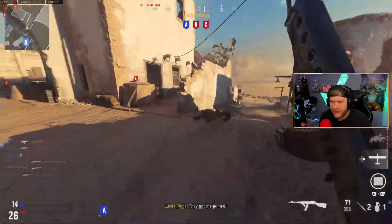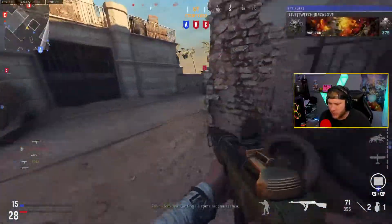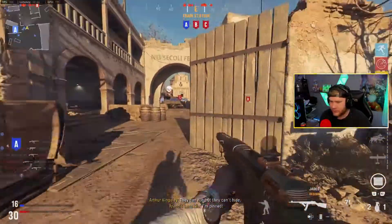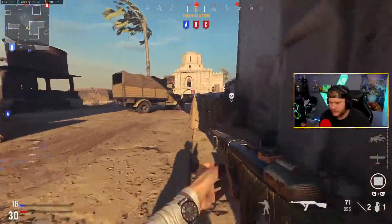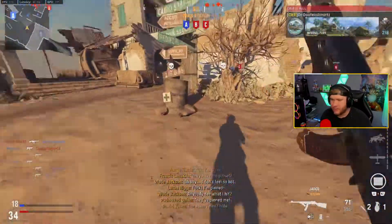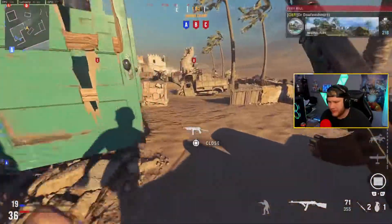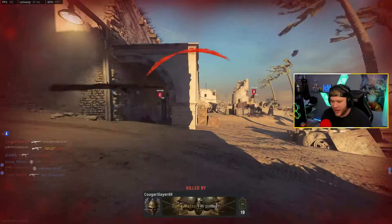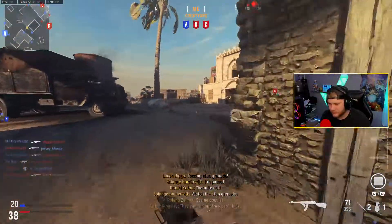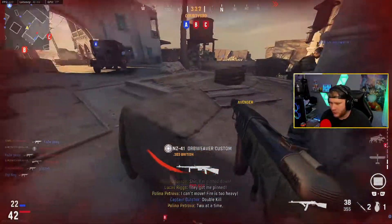I don't know about you guys but my lobbies have been kind of crappy the last couple of days on Vanguard — not really sweaty, just really, really campy, which to me is not very fun to play. We're gonna get spawn trapped if my teammates don't start moving out of spawn, which is something I don't want to happen, but unfortunately I cannot make my teammates move. I can't pop on their controller and make them move.